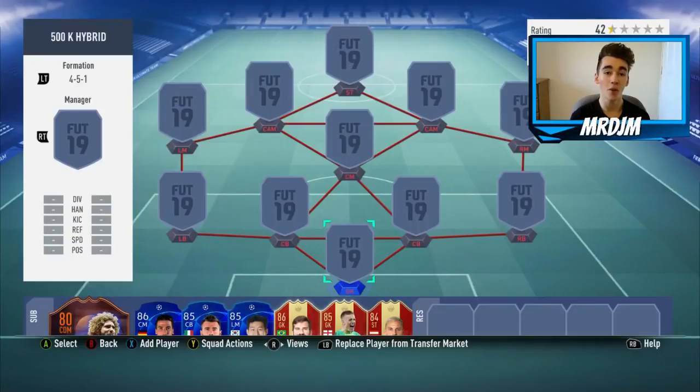What is going on, it's Mr. DGem here, welcome to another squad builder video. As expected, there has been a market crash from Black Friday, and surprisingly it's mainly been in-forms that have dropped in price. What I've done is made a 500k team around some of these in-form players.